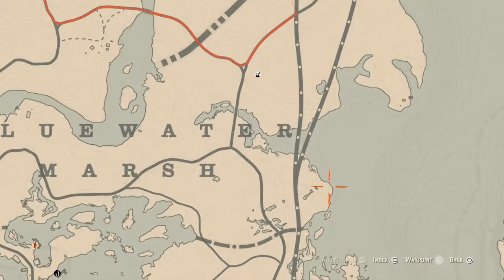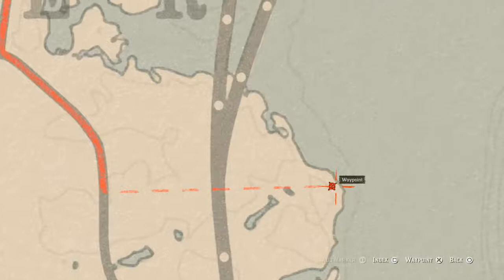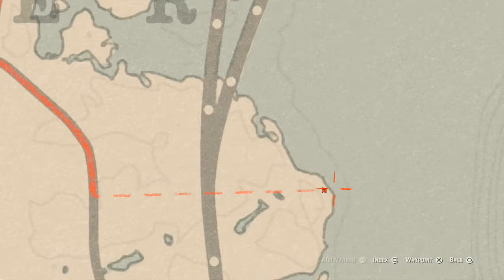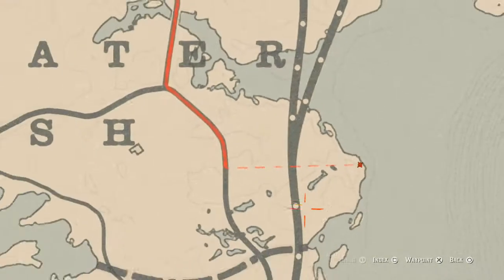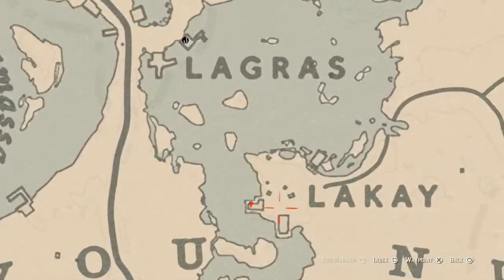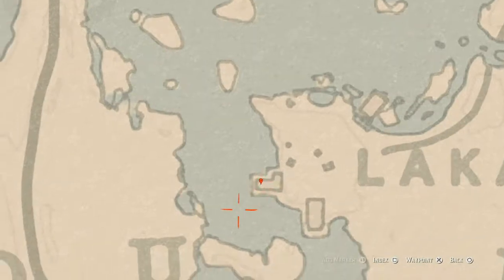Going down a little to the next location — right there between the line in the map and the coastline, you will get a random fossil. Come over here with your metal detector. Then over to the right, right inside this L-shaped shack, at the back right where my marker is, you will get a goat hairbrush sitting on a bench.